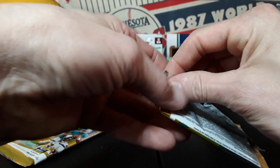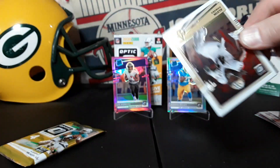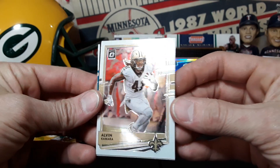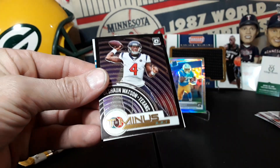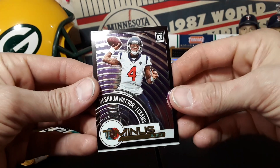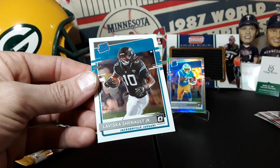Two packs left guys — I'll get you onto your next rip here. Alvin Kamara, Nick Chubb. We got a Team card — Deshaun Watson — card guys will like that one. And a rated rookie of Schnault.